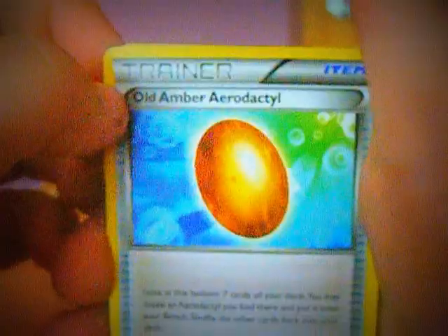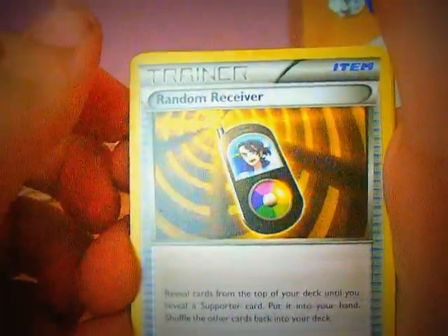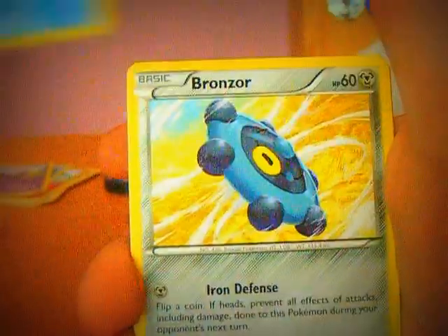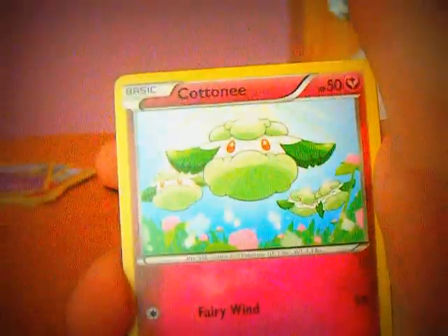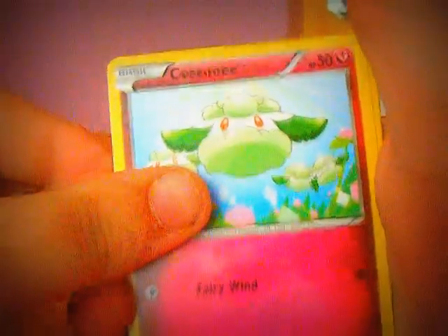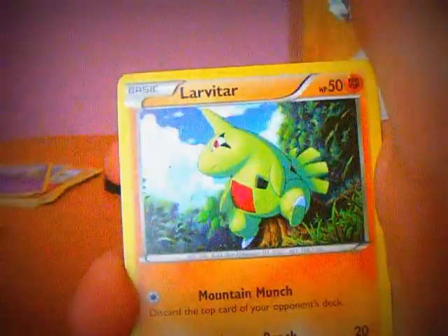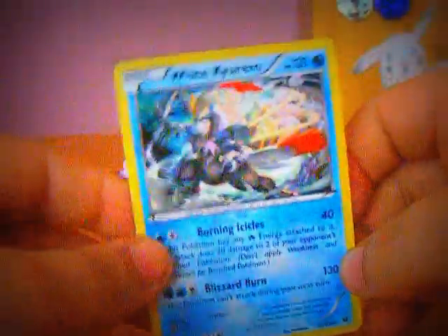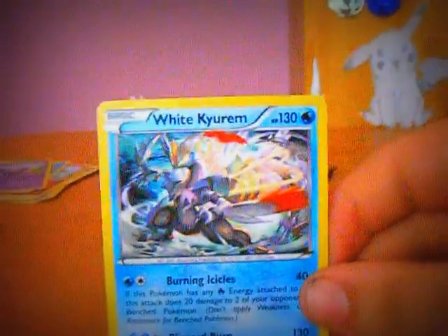Starting off with an Old Amber Aerodactyl. A Wurmple. A Random Receiver. A Seel. A Bronzor. A Cottonee. A Burmy. A Larvitar. A Reverse Team Rocket's Handiwork. And our rare is — ooh! — a Holo White Kyurem. Not bad.